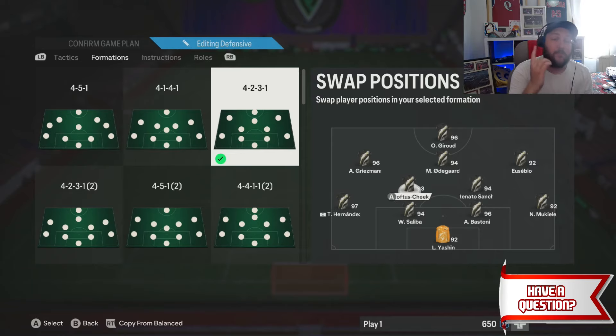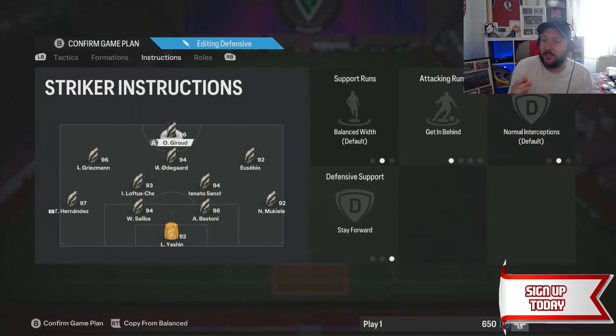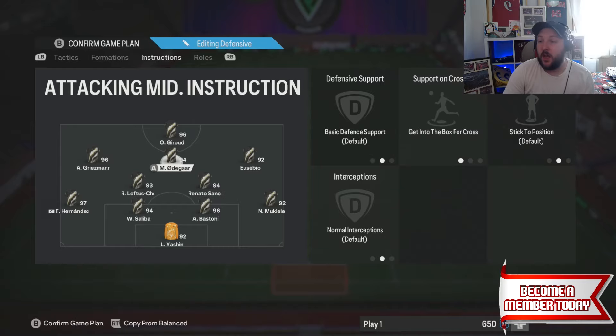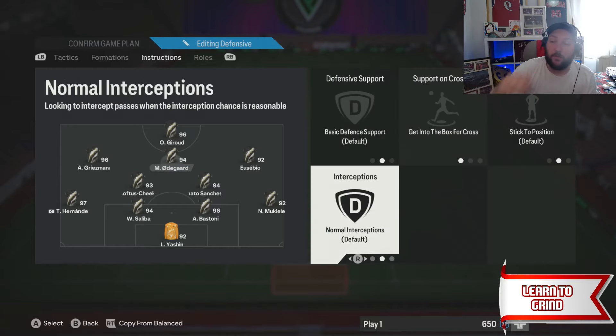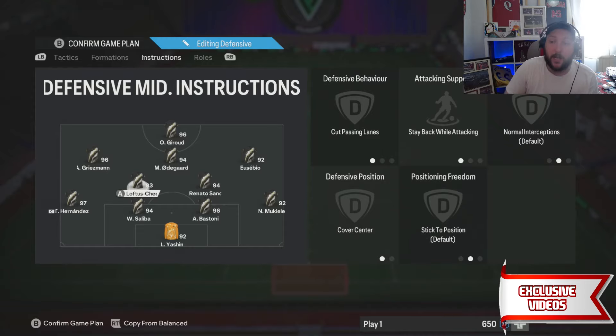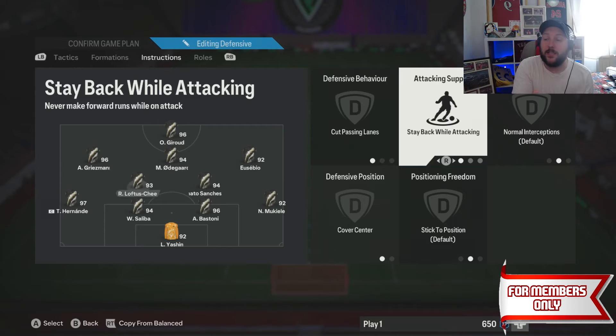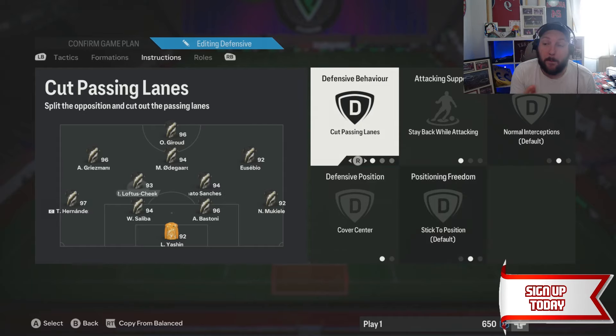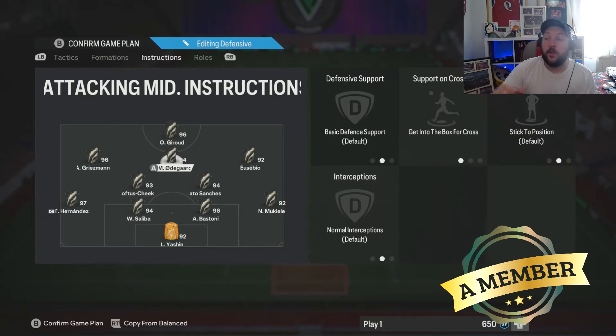For your two CDMs, at least one needs Intercept Plus to run that CDM role. For player instructions: striker on 'Get Behind' and 'Stay Forward'; left CAM and right CAM on 'Come Back on Defense' and 'Get Into the Box for a Cross'; Odegaard on default 'Get Into the Box for a Cross'; middle CAM just gets into the box for a cross; both CDMs on 'Cut Passing Lanes,' 'Stay Back While Attacking,' default cover center, and free position freedom.